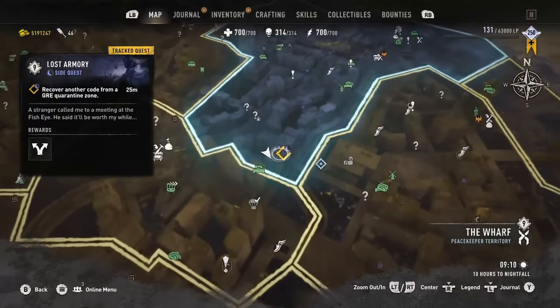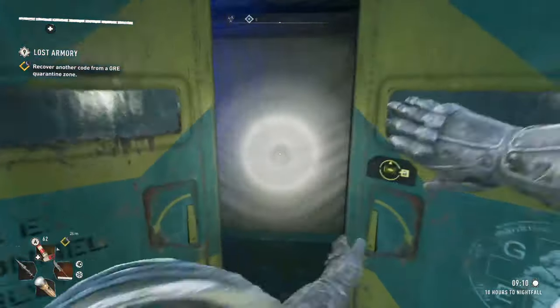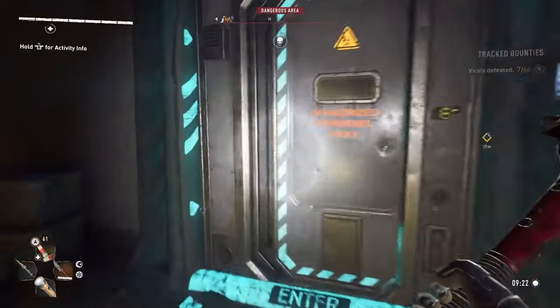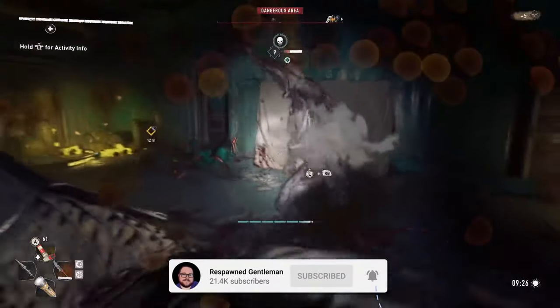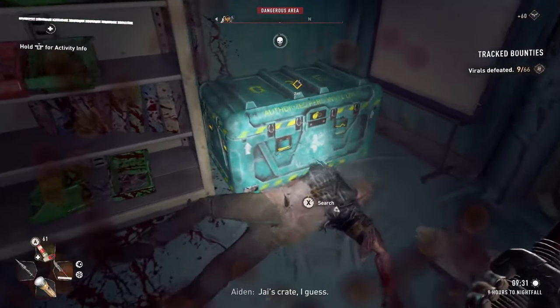Once that's done, head to the GRE Quarantine building in the southernmost part of the wharf. I personally recommend going in at night so you don't have to deal with the volatiles. Go in through the top and down to the first blue GRE door. Pry it open and defeat the zombies inside this first room. There's a doorway to the right, and in that room is the chest with the code near the boarded doorway.